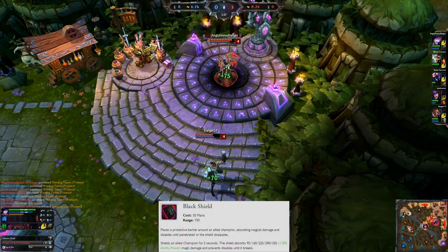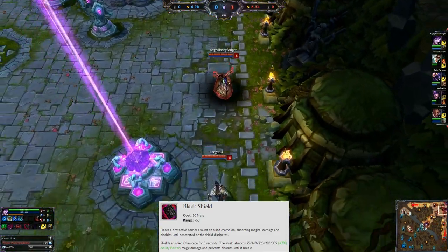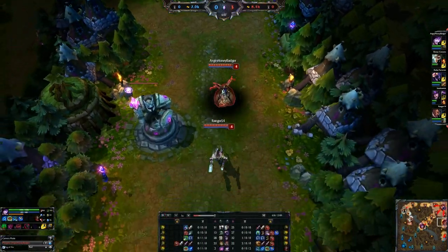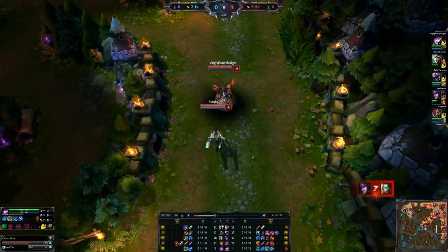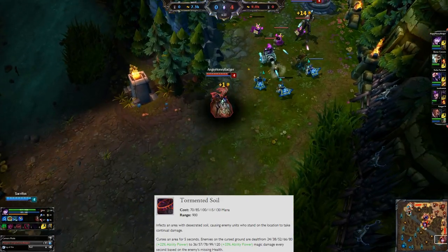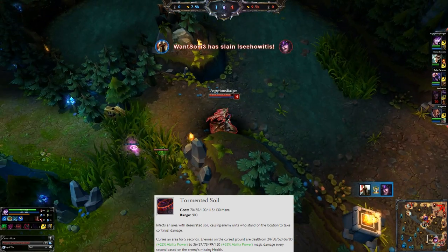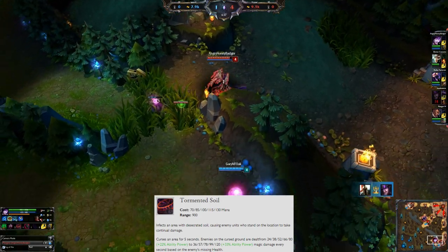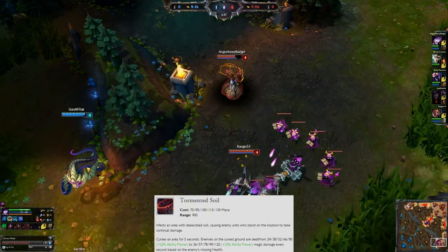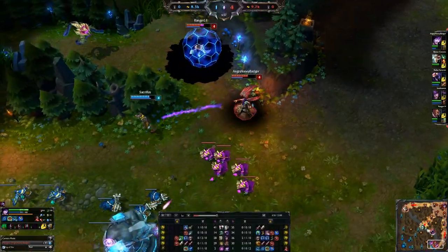Black Shield prevents all disables as well, and it lasts 5 seconds or until the shield is depleted. This is one of the reasons why Morgana Support is very popular, because Black Shield works very well against certain champions. At level 3, put a point into your Tormented Soil — it's a large area on the ground that covers any enemies who step on it. They will take magic damage per second. It lasts 5 seconds and is helpful for clearing out minion waves, which also lets you leech life from the passive.